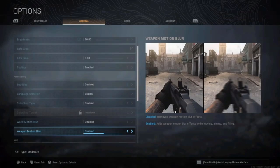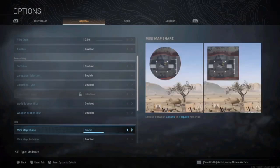Turn both motion blur options off so there is no blur as you're turning around or when you aim down your sights while moving. They're trying to make it realistic, but we need to eliminate these in order to play better in Warzone and survive longer.